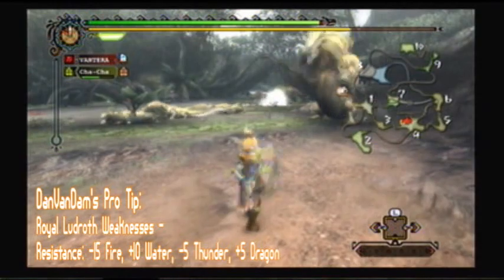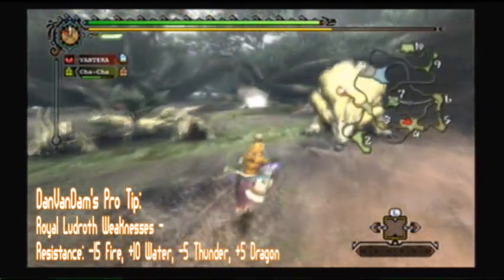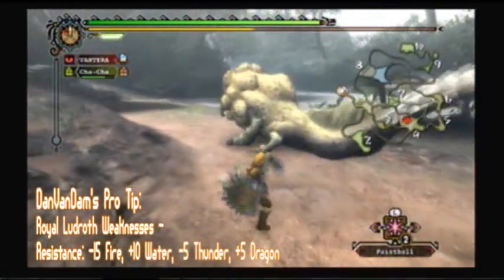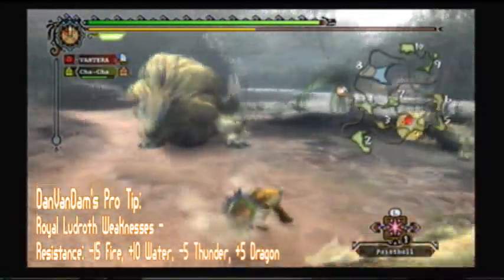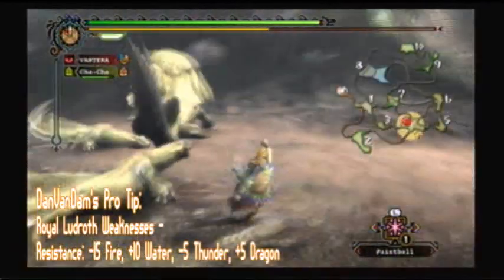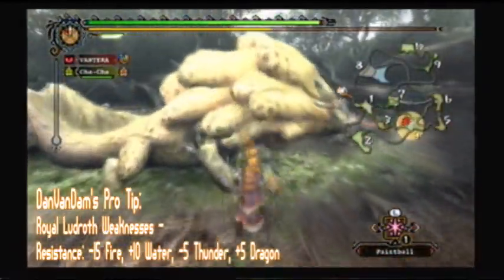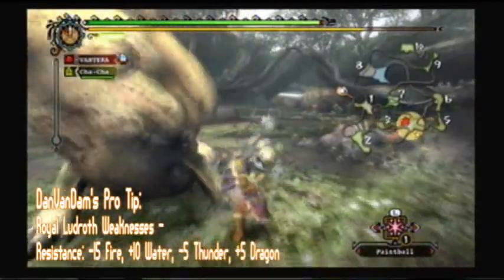He does charge at you and does a typical water attack, but he's really harmless in the water. He only does a few attacks that do AOE damage, as well as that spinning attack which can of course degrade your stamina. As you see right there, he rolls, and if you get in his way while he's doing that, he will steamroll your ass.